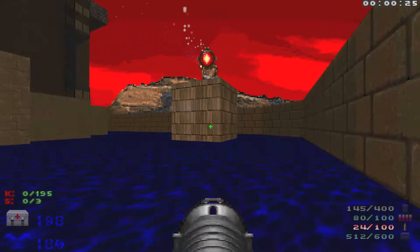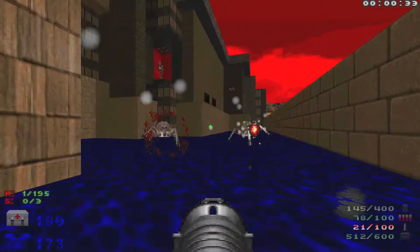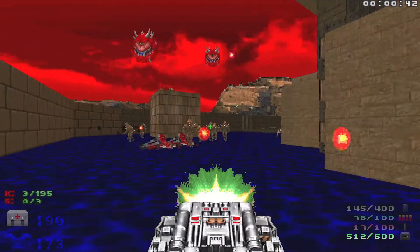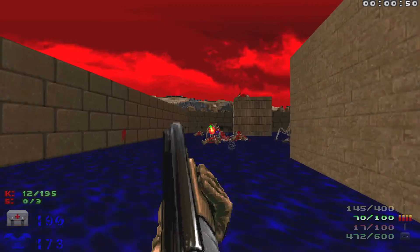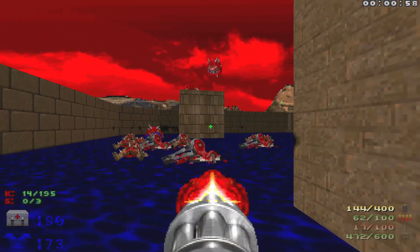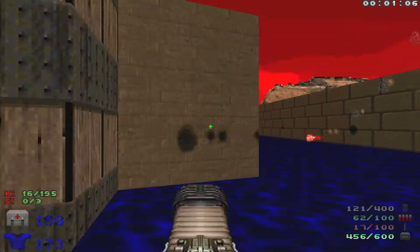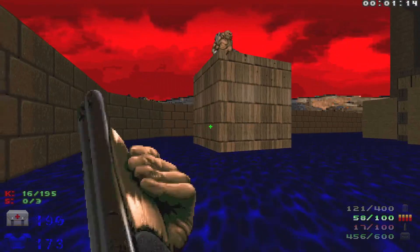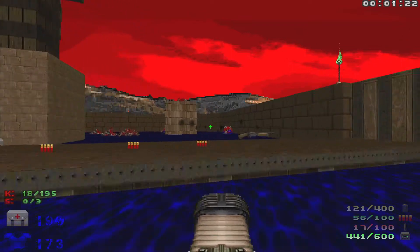We're going to start off by taking out this mancubus right here, and then we'll take out a couple of arachnitrons. Then we'll pull up the BFG and do one nice meaty BFG blast to take out these arachnitrons, then take out this cacodemon, the revenant, and then the mancubus and revenant on the other side. Once they're dead, we have everything out here cleared out.